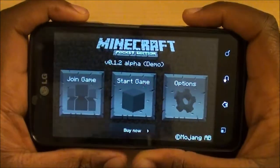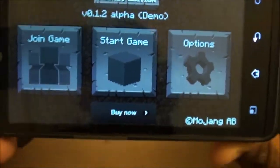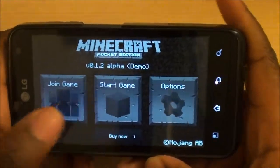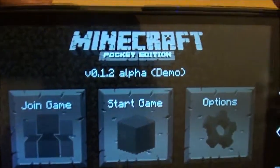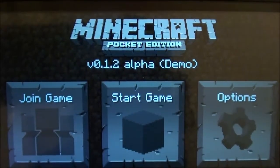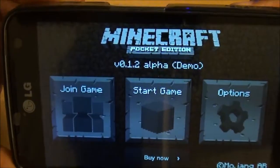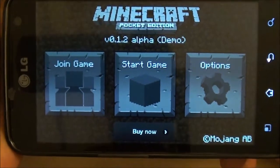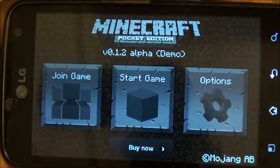Let's get into this. If you don't know what Minecraft is, you might want to just look it up because it's kind of hard to explain. I will be doing Minecraft gameplay on my computer too, so just look it up. Here we have the main menu — it says Minecraft Pocket Edition, version 0.1.2 alpha. This is very old; we are currently on version 1.8, and there's a 1.9 pre-release out right now.